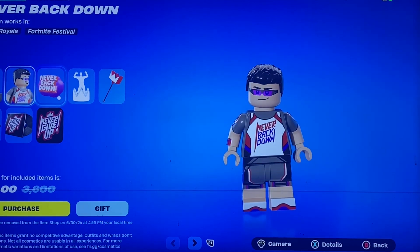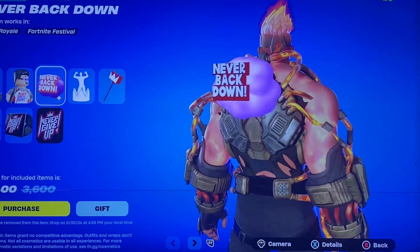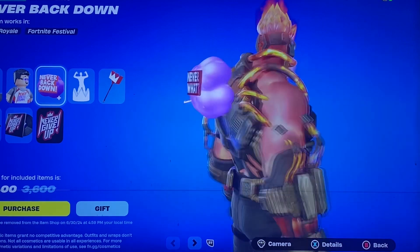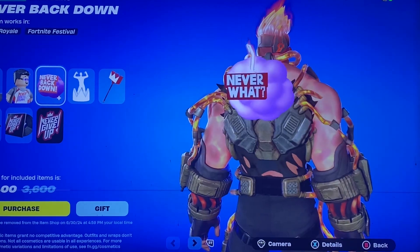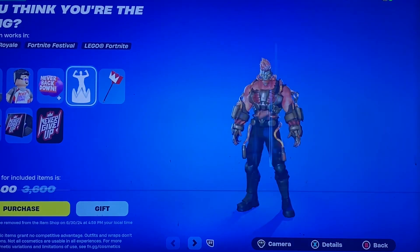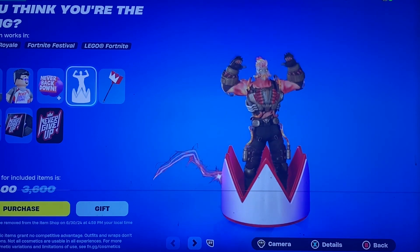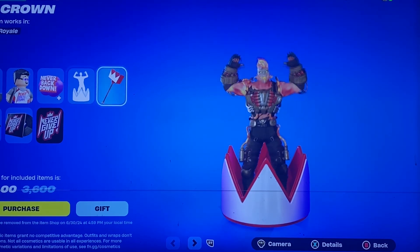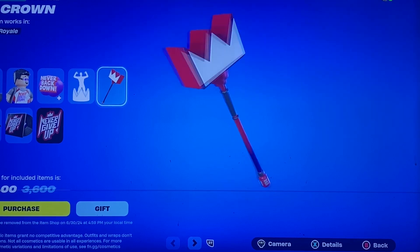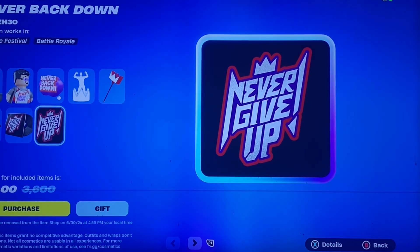You have the Lego version, you got the Never Back Down back bling — wow, that's actually cool. It moves — wow, that's actually... I like that, it does change a bit. Then we got the You Think You're the King emote, and we got the A-Crown pickaxe. We have the Never Back Down jam track.